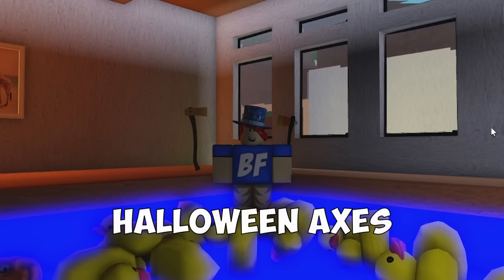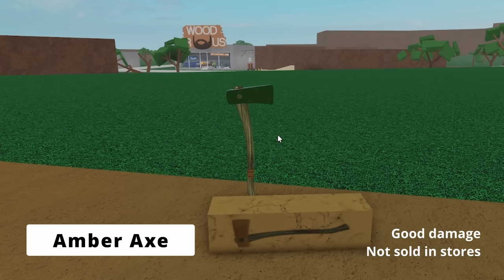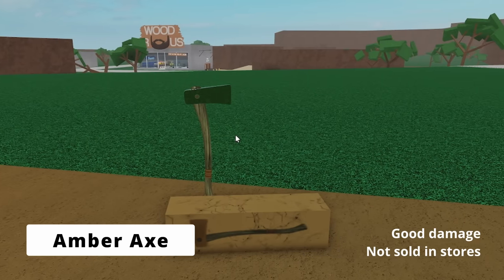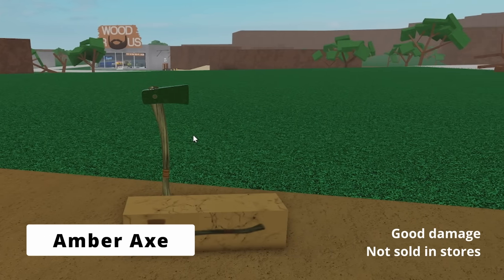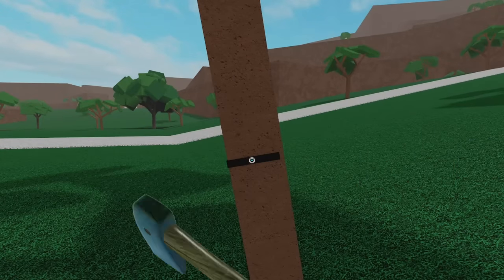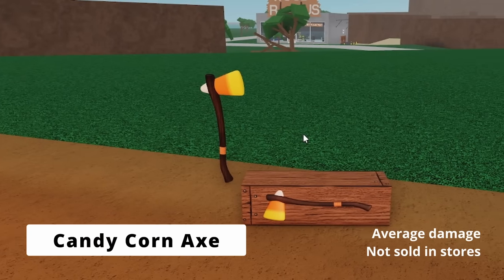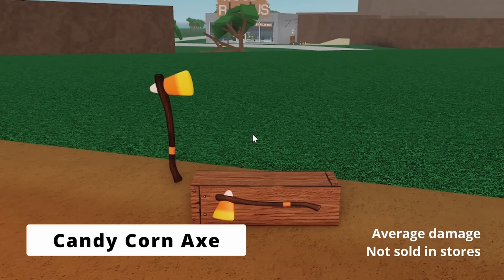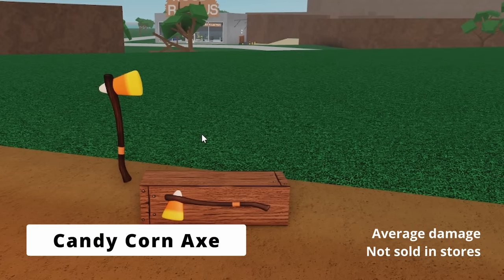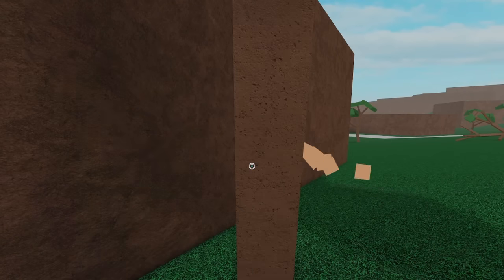These next two axes were released during Halloween events and can only be purchased from other players. The Amber Axe was available during the 2018 Halloween event at Bob's Shack and is a slightly powerful axe. It does look pretty cool with a transparent axe head resembling amber. The Candy Corn Axe was released during the 2020 Halloween event and sold at Woodruss. It's also just an average axe, but it does look pretty cool with a candy corn axe head.